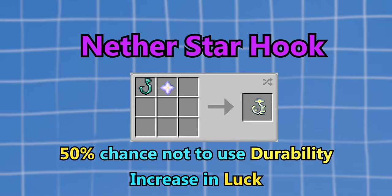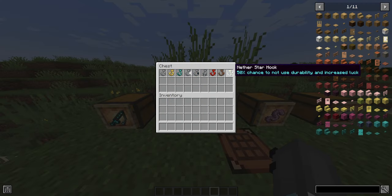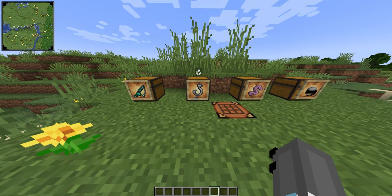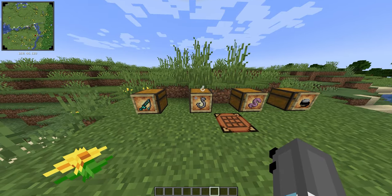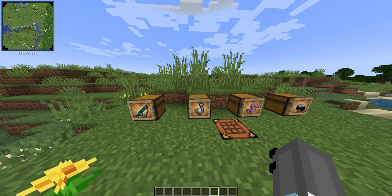Last but not least, the nether star hook has a 50% chance not to use durability and increases your luck at the same time. So this is like the god of the hooks, and it's probably the best one you're going to want to get. That's all the hooks, and we'll get on to how you actually add them to your fishing rod a little bit later in the tutorial.